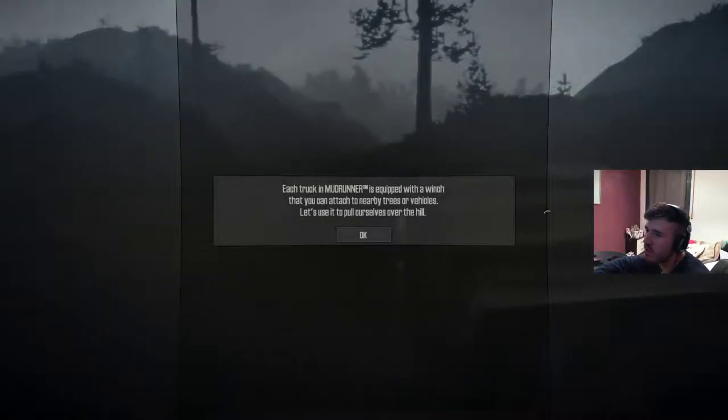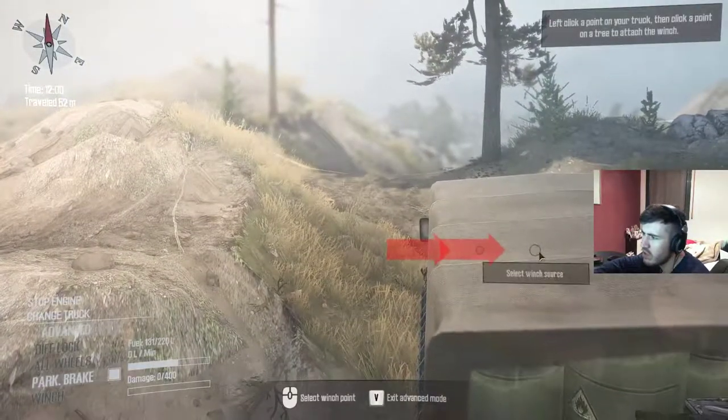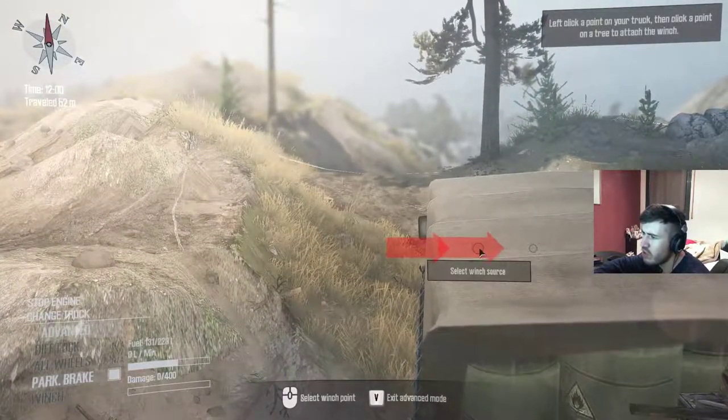Each truck in Mud Runner is equipped with a winch that you can attach to nearby trees or vehicles. Let's use it to pull ourselves over the hill. Select winch.